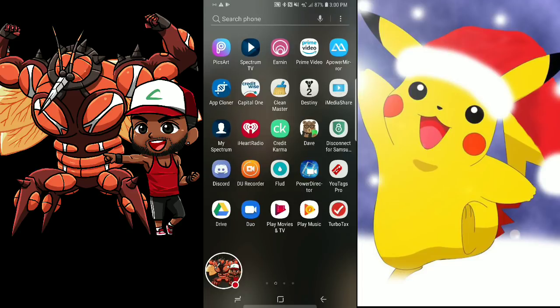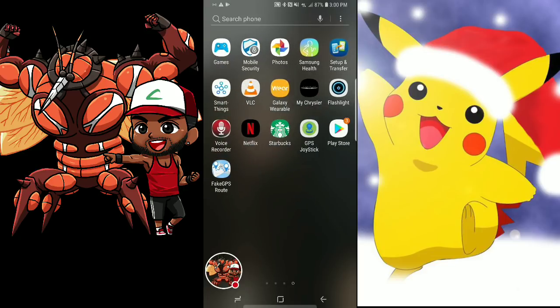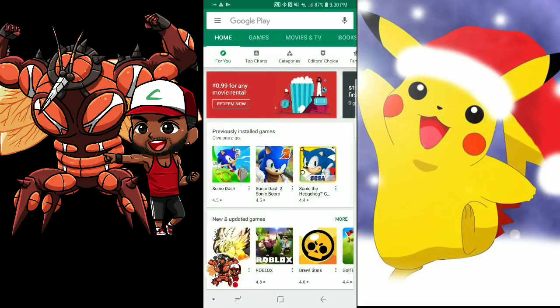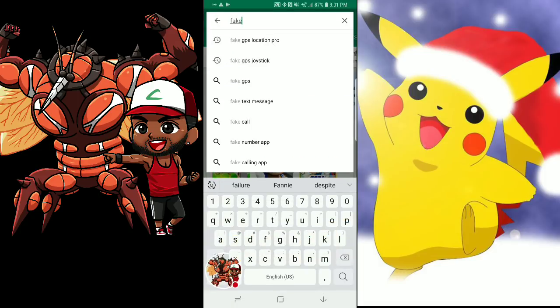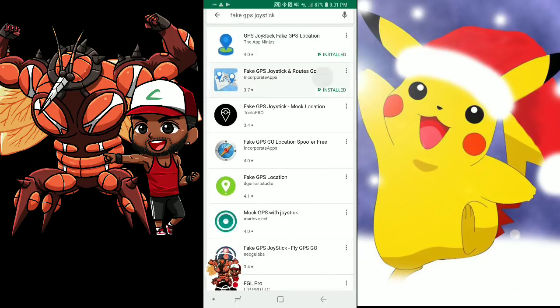I decided to go ahead and use this app. I picked it because people have been telling me they're able to use it without being able to downgrade to 12.6.85. Some people told me they can use the app at 12.6.89, which I can't really test. I wanted to put it together and see how it is. This used to be a good app — it still is — but for a while people were reporting bans, so I jumped to FGL Pro. Since things are changing, it's okay to use it again. That app is Fake GPS Joystick.